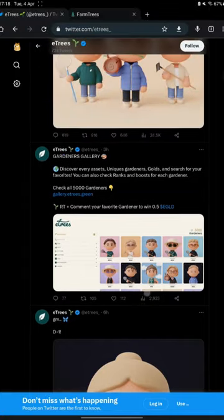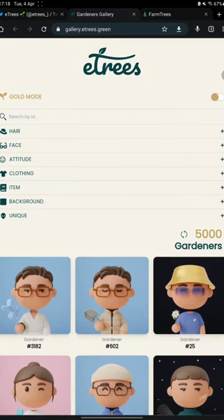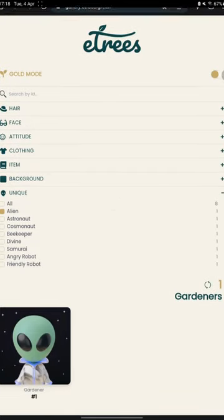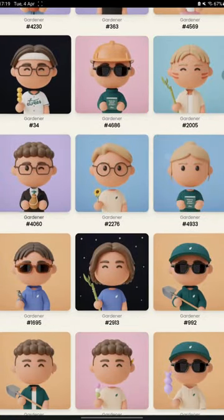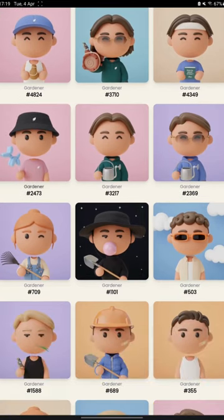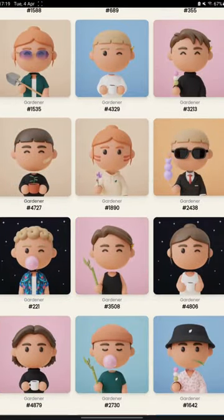We can see three of them here. They even made the gardeners gallery, which is already live, and you can see all the unique ones — for example, these alien gardeners. There are some gardeners with golden features. I feel that by adding these avatars to their game, they have the potential to reach more people, even on other blockchains different from MultiverseX, and help increase adoption.